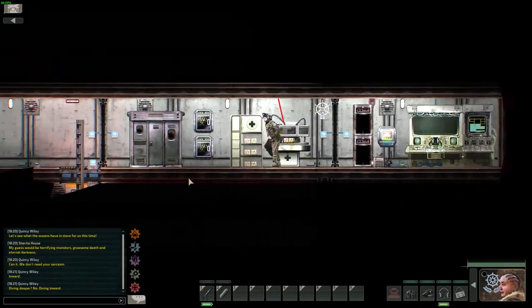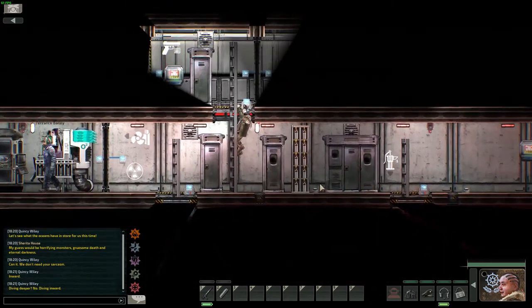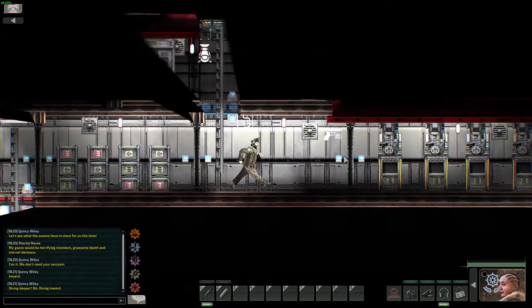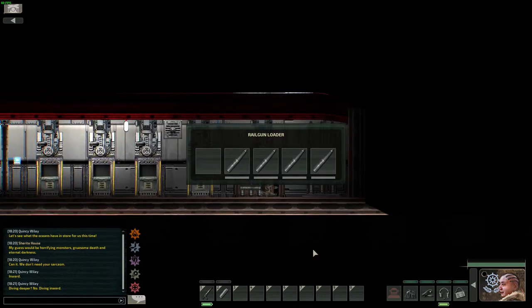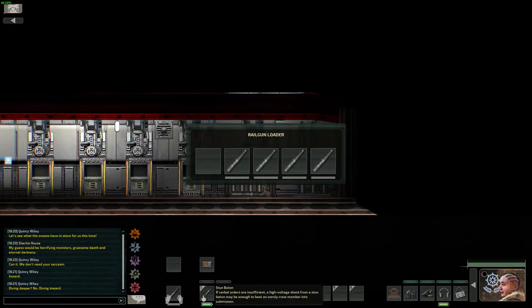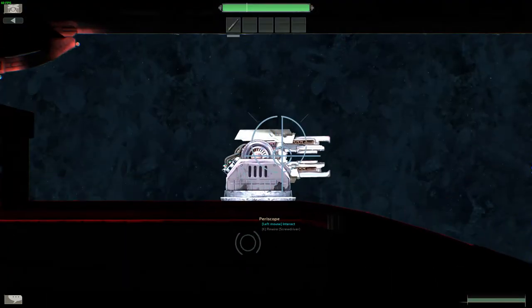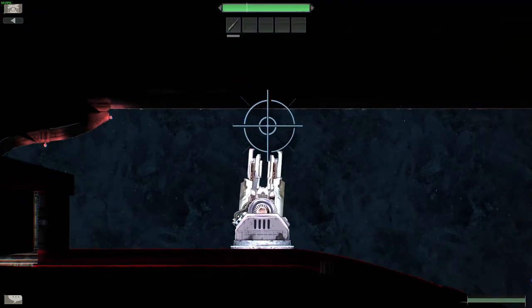Now to show you the power of the railgun loaded with a nuclear shell. We're going up and to the right. Let's throw the shell in, throw the other shells out first so they don't get shot — and arrivederci.